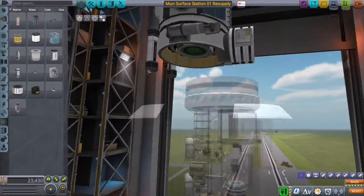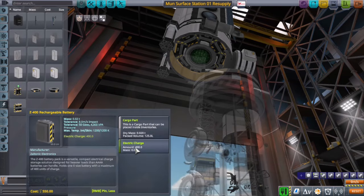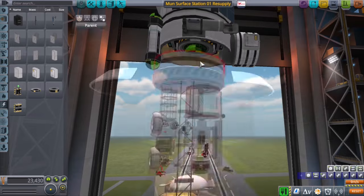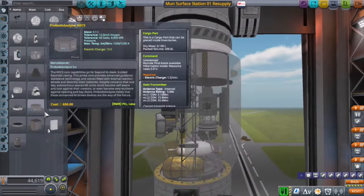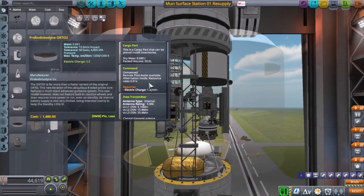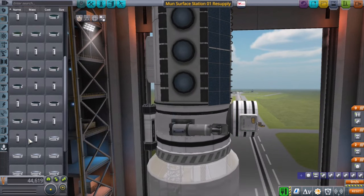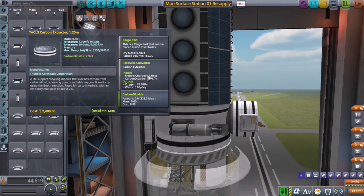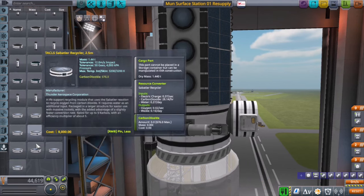Here you see I'm adding up all the power requirements for the mobile processing lab — I'm trying to figure out exactly how much consumption I have at rest, and then factoring in the mobile processing lab being active. Then I'm taking all that information, comparing it to the batteries and the solar panels and the day-night cycle with the Mun, trying to figure out how much more power I need to add.